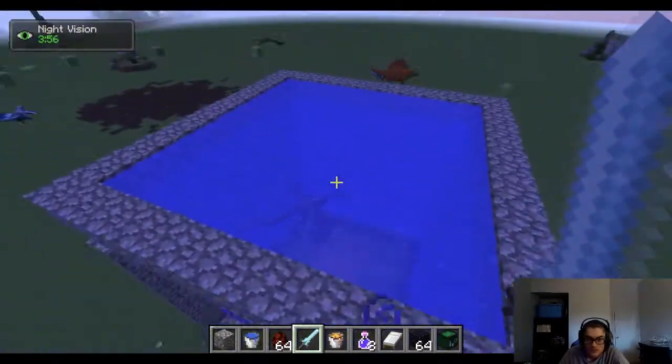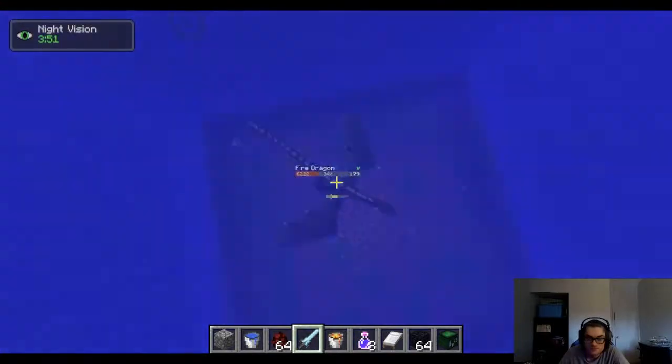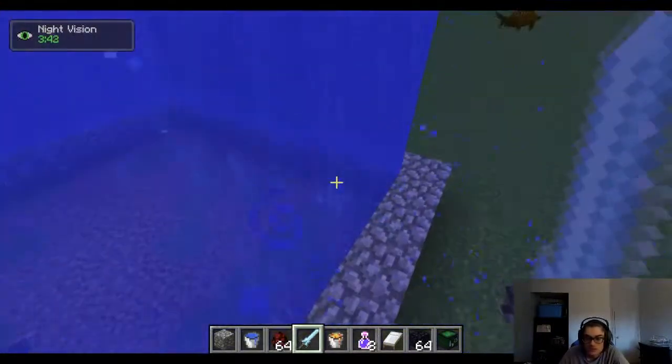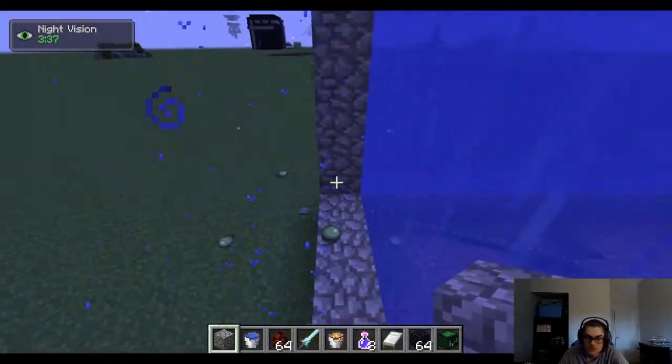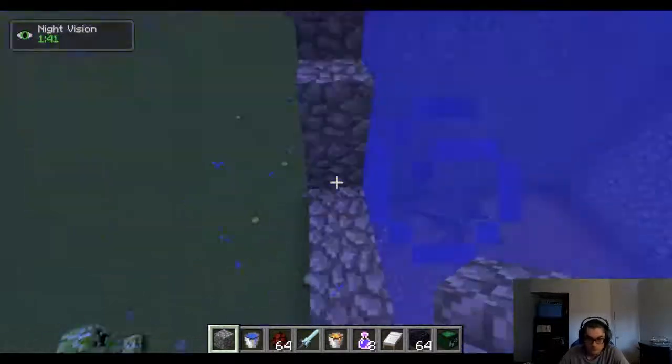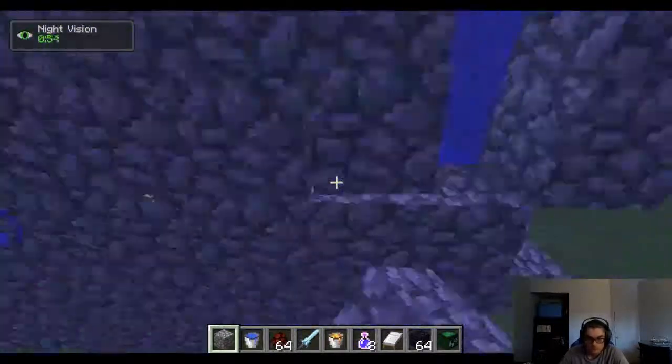Now that we know it is possible to make a dragon drown, we're just gonna modify the current trap a little bit — basically add some walls and a top so the dragon cannot escape and will be stuck in the water. That way it will take damage until it dies.